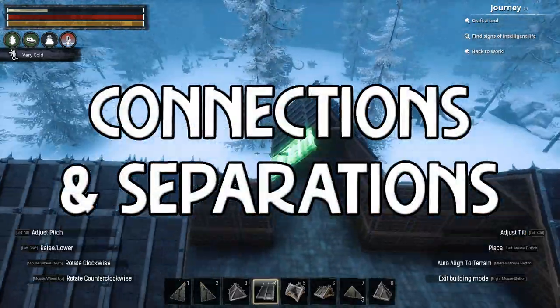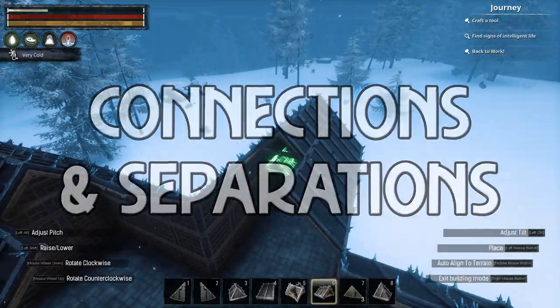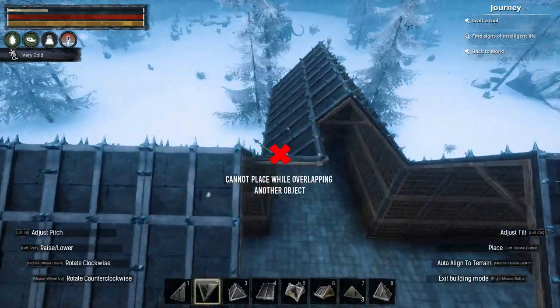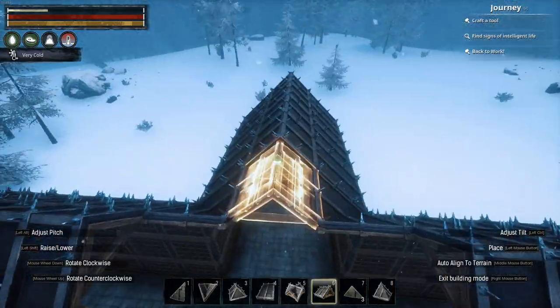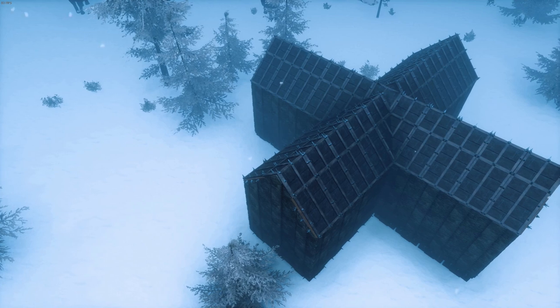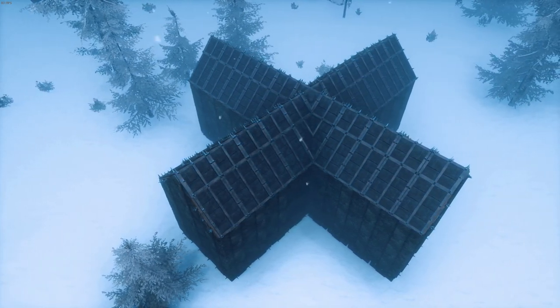Next is connections and separations — a fairly simple concept that can help to develop a bit more character and complexity in your roof designs. Let's take a look at this Black Ice build. It's a simple cross-shaped design. Now, if I choose to join this roof in the centre of the build, it's fine — it's not an amazing roof design, but it works.